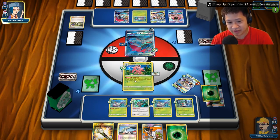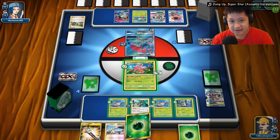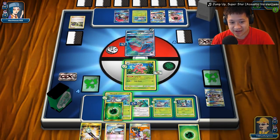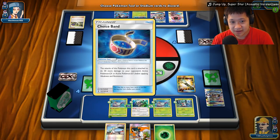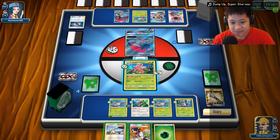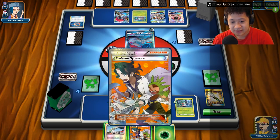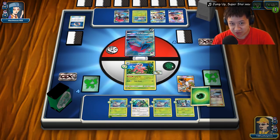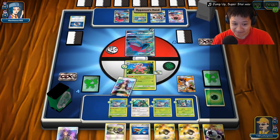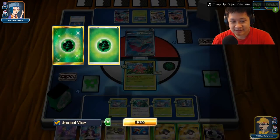We'll go ahead and play this right now — take that Choice Band away from you. I'm in desperate need of cards but I have to let him have those. We'll play Super Rod — I need this back. I'm not sure if I really want the Wimpod. I may need to pull a Draw Supporter or energy card next turn. I'm not sure if I have enough Wimpods to fight the remaining battles.